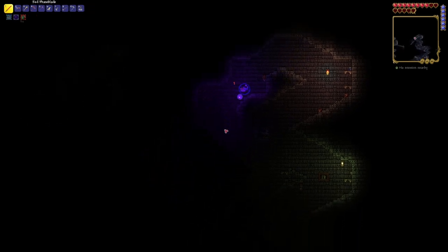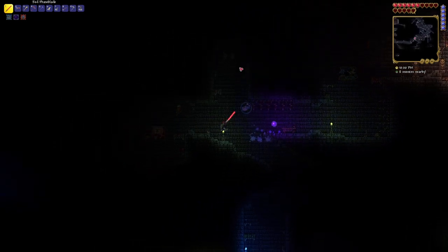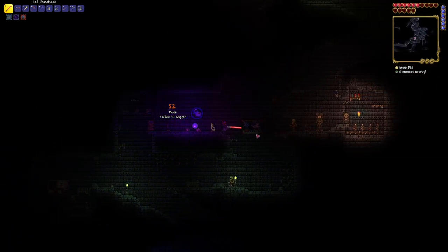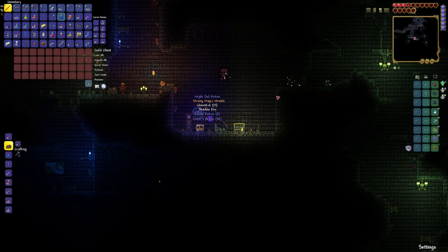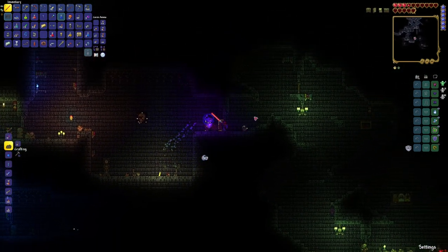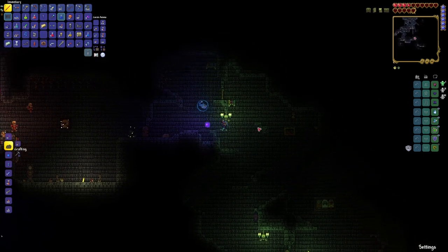Trying to get rid of the stupid pressure plate and instead I'm triggering it. There's still more to explore — I'm looking at the map, it shows you where I've been. Magic missile — that's fine. Oh, we got a demon key — that's good. The cloud in the bottle is actually starting to kind of get on my nerves, so I might get rid of that pretty soon.